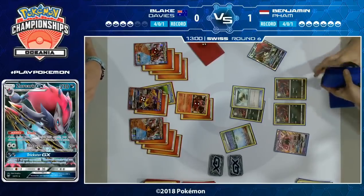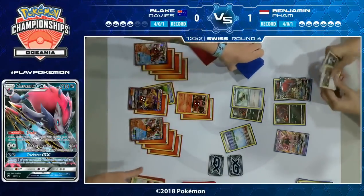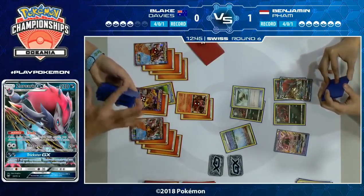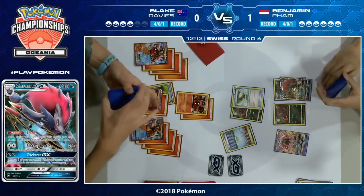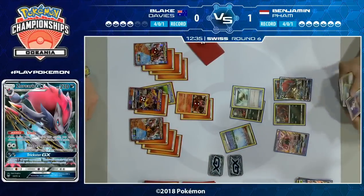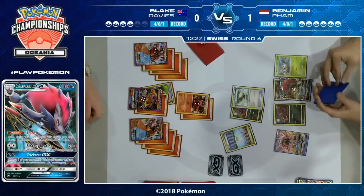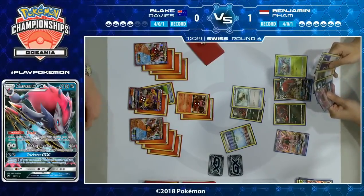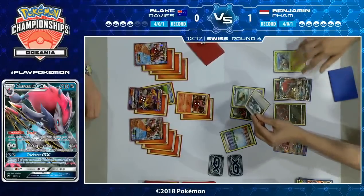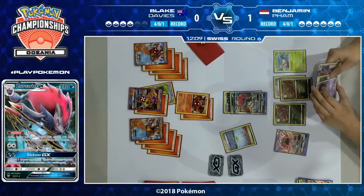Getting rid of that removes a potential out from Benjamin, but it also removes a Steam Up on Blake's side. Another big difference this game is there's no Oranguru on Blake's bench, so it's going to hurt him more with no Instruct to fall back on. These Volcanion decks tend not to play Octillery or Zoroark — Oranguru is slightly unusual in Volcanion decks. Blake has a lot of energy on the field and potentially enough to finish the game — he just needs two GX KOs to win. Benjamin is on the back foot.